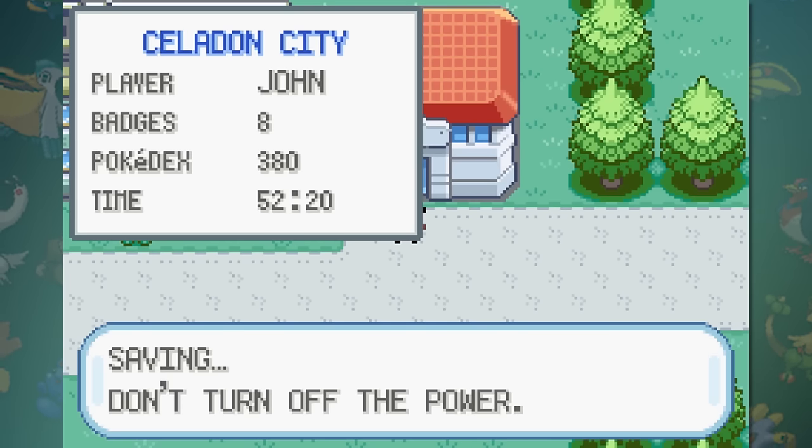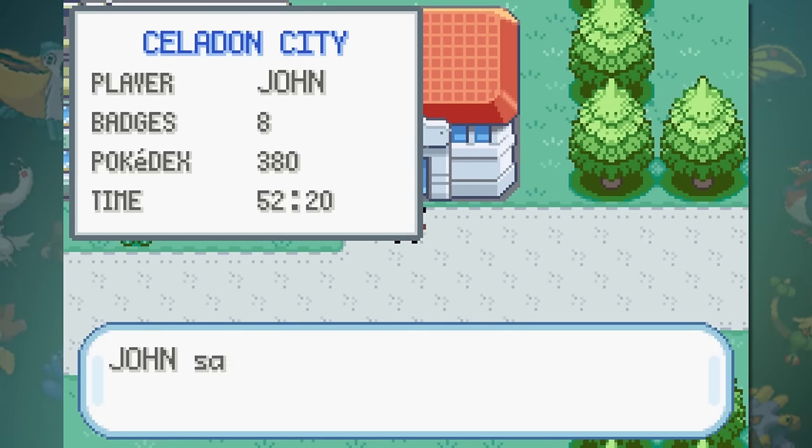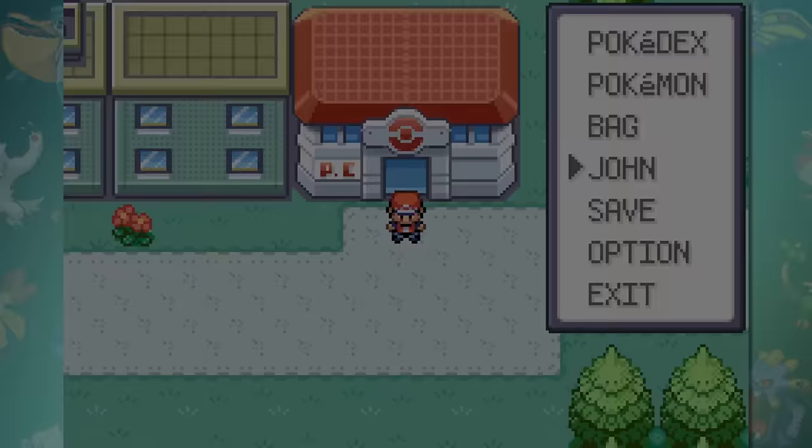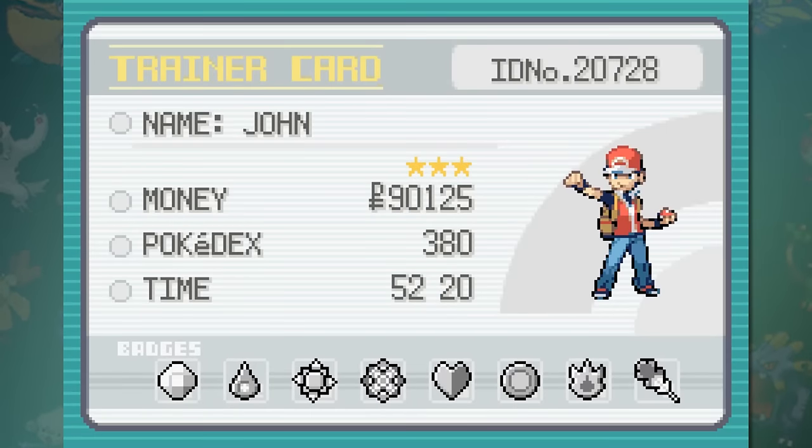This is by far the hardest trainer star and National Dex completion out of any game, solely because of all the hoops you have to jump through just to make it work. Our trainer card now has 3 stars and was changed to a silver card. Honestly, that's the best they can do? I just bought all their games — the least they could do is give me a trainer card that doesn't look almost exactly like the one I just started with. Well, the last one has to be good, right?